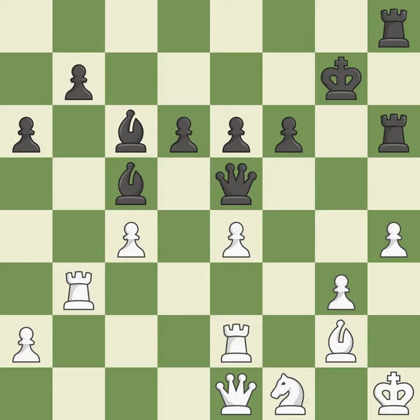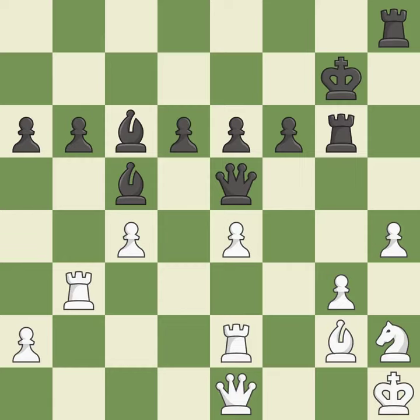The moved pawn advances toward its objective — it is ideal. Black still holds the upper hand, but they are no longer in a position to win; it is incorrect. White was once in a worse situation, but they are currently down — it is incorrect. Although black is still in a superior position, they have lost their winning edge — it is incorrect.